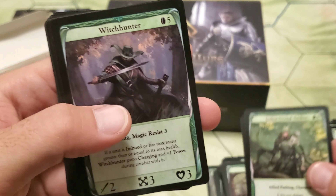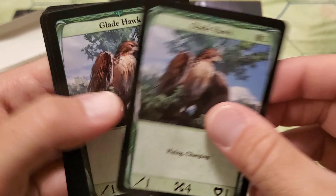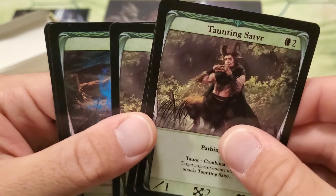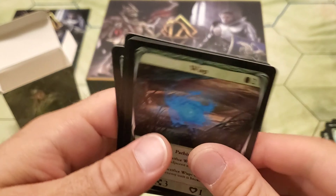Tethyr Grand Archer. Witch Hunter — two Witch Hunters. Glade Hawks — we have three Glade Hawks, some sneaky units. And Taunting Seder — we got three of those as well. And then the Wisp — three Wisps.